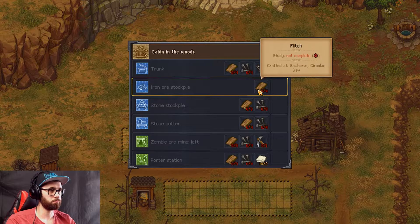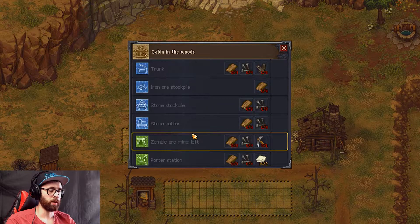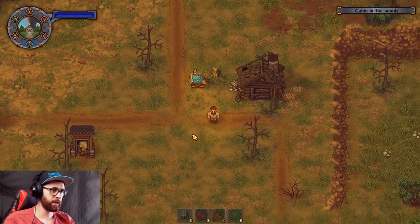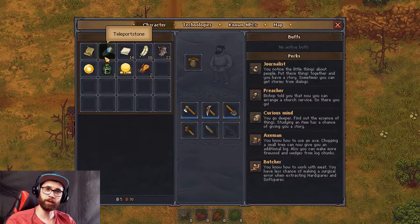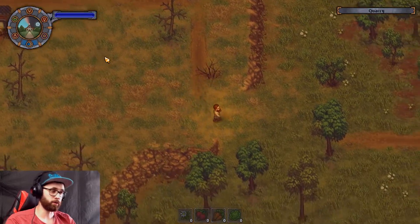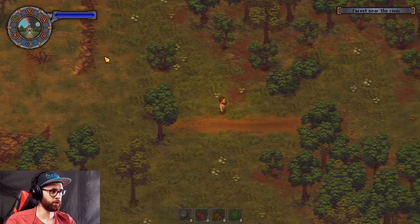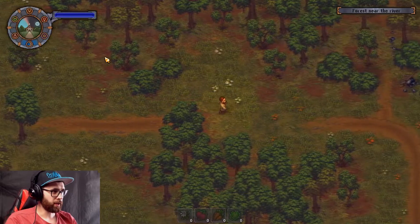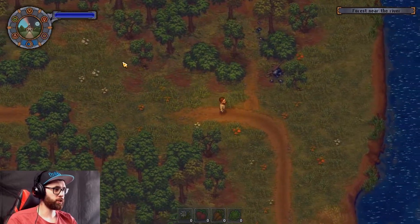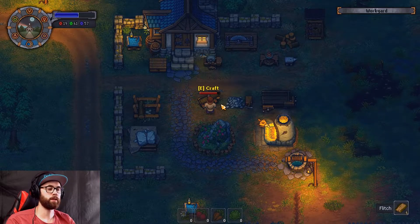An iron stockpile would probably be a lot better. I was kind of hoping I could build it here but I just teleported here. So let's walk back home and make those four flitch, which is kind of annoying. We don't have it. So let's go back home, make that bloody flitch, and we'll come back — and that is done.